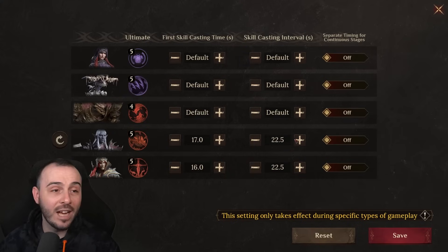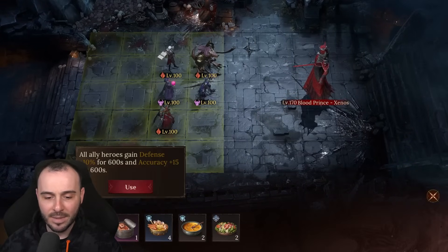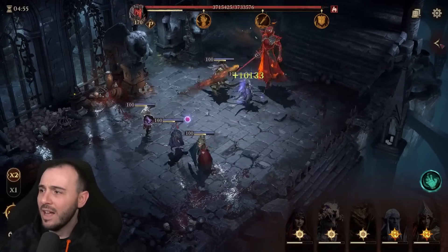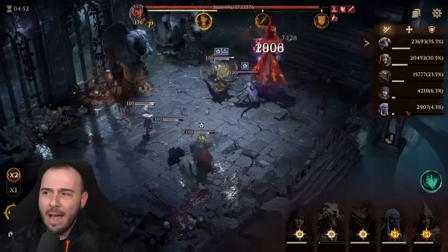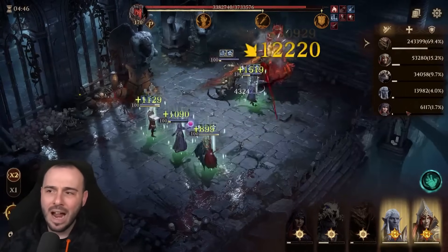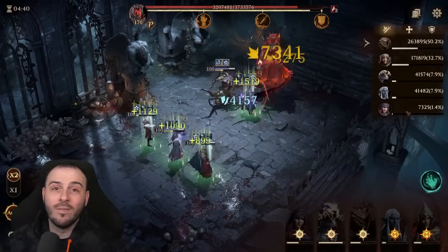With a bit of skill timing, she uses her ultimate so often that we're actually slowing down the boss significantly. The boss normally has an 18-second cycle, and we're getting it down to about 22.5 to 23 seconds. Compared to using a champion like Vineara, she's putting recharge speed penalty on the boss twice, which is massive. Let's get the run up and running.